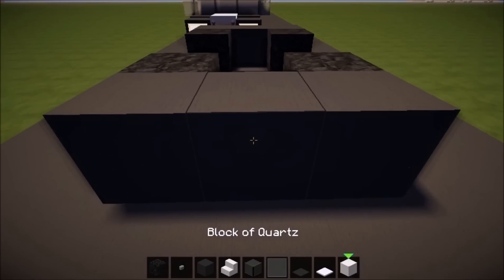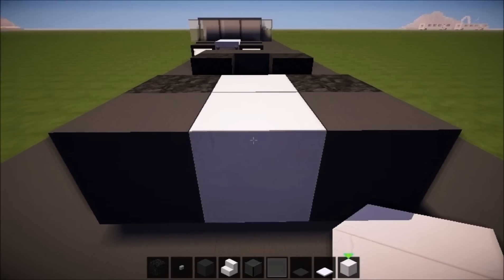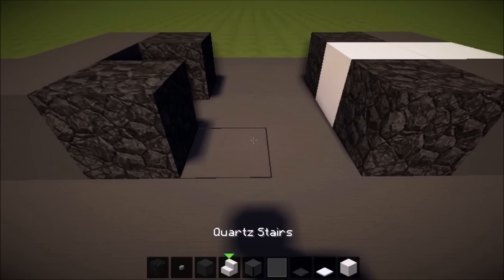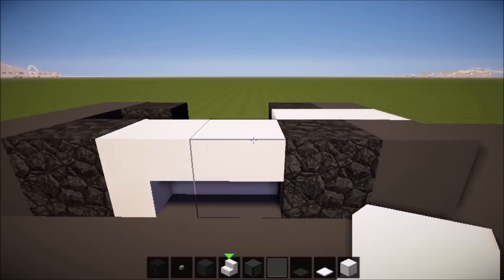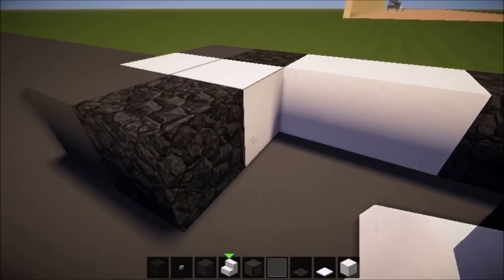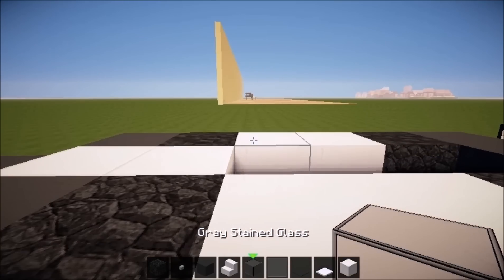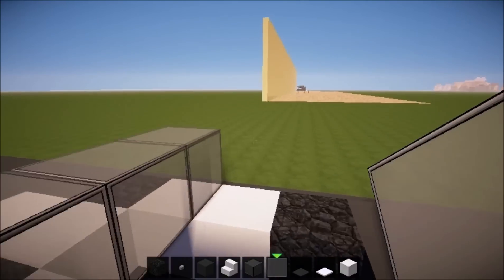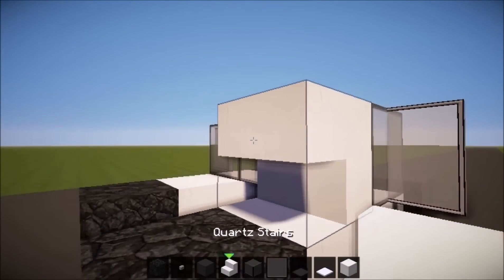Now remove this block and place two full quartz blocks in the middle. Come over here, take your quartz stairs and place them upside down with a curvature on the end — same on this side of course. Now take your glass — I used gray stained glass but you can use something else — and place the mirrors.